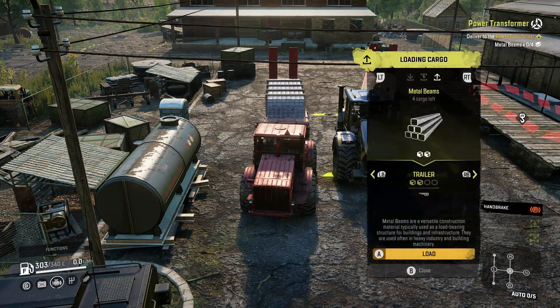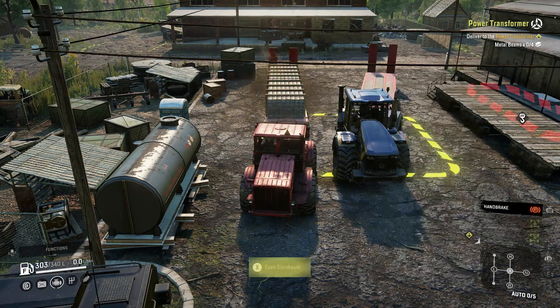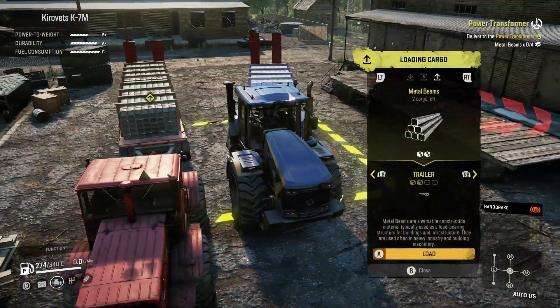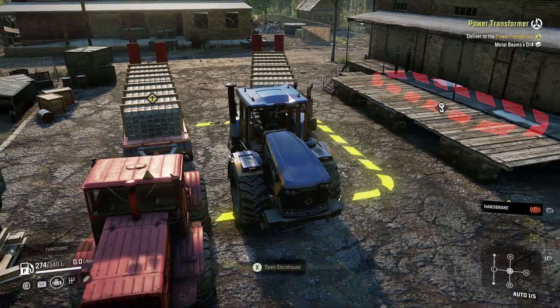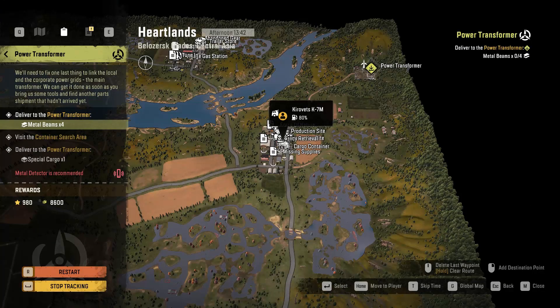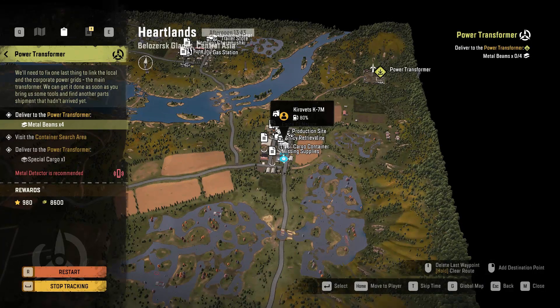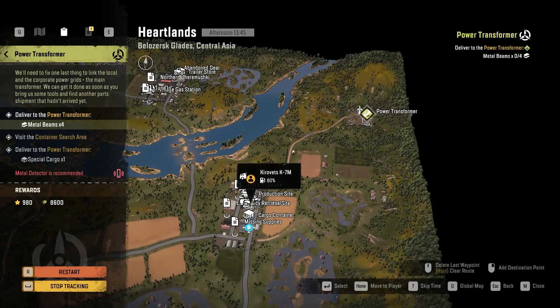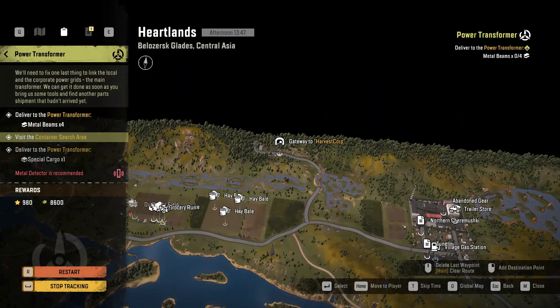We'll load two up on this one and two up on the other one — that'll be our four. Here is where we are on the map, and we need to go just up the road to the power transformer. That will then unlock the second stage, which requires us to go to the container search area.